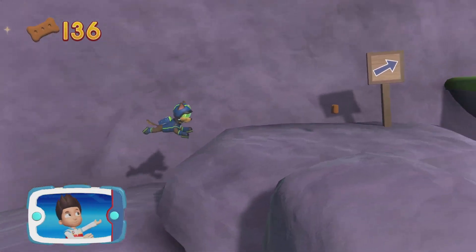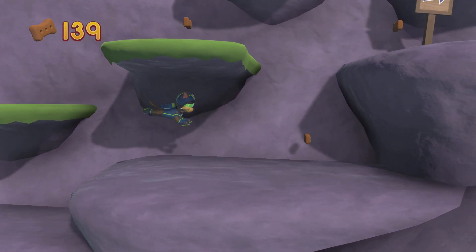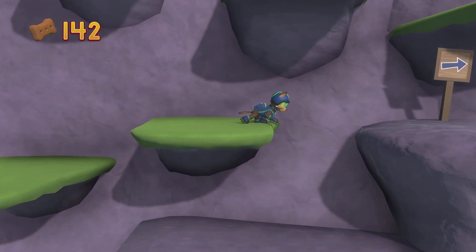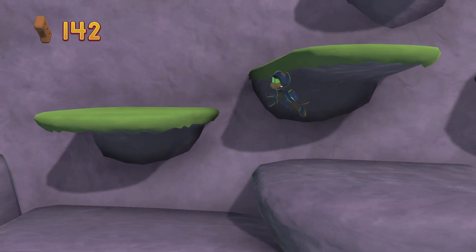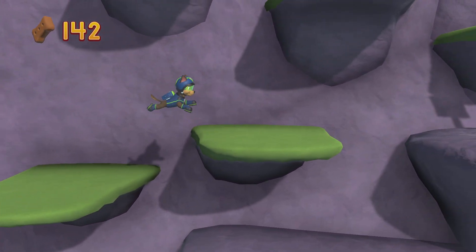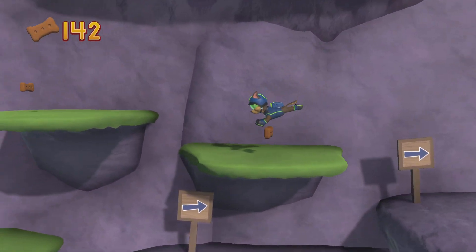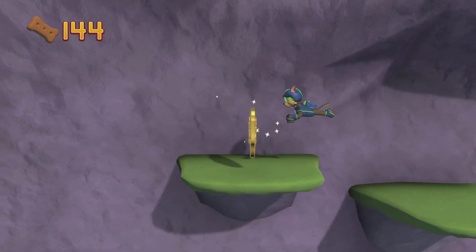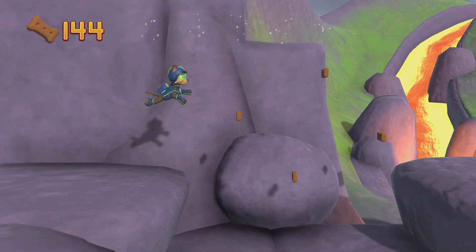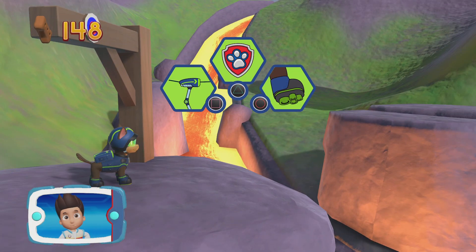I'm detecting a golden paw print somewhere nearby. Find and collect all the pup treats that you can. You've got the golden paw print! Pick the paw-ability that you need to use.